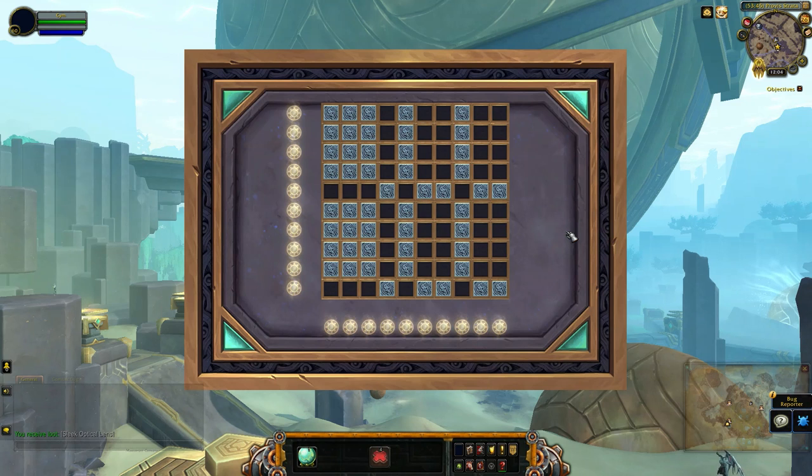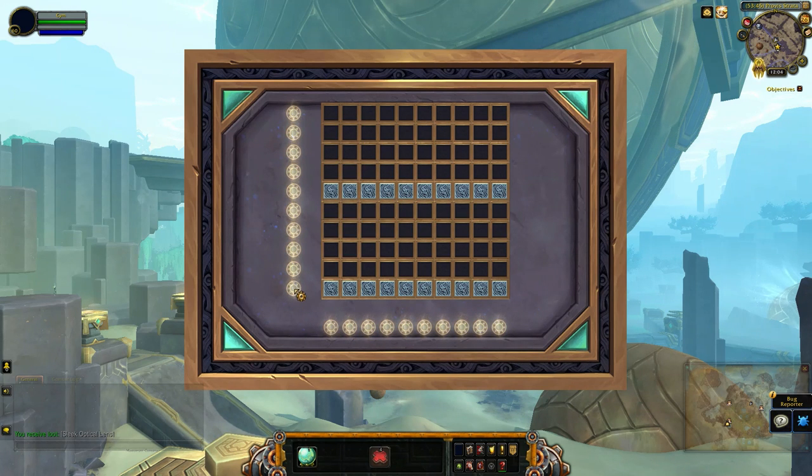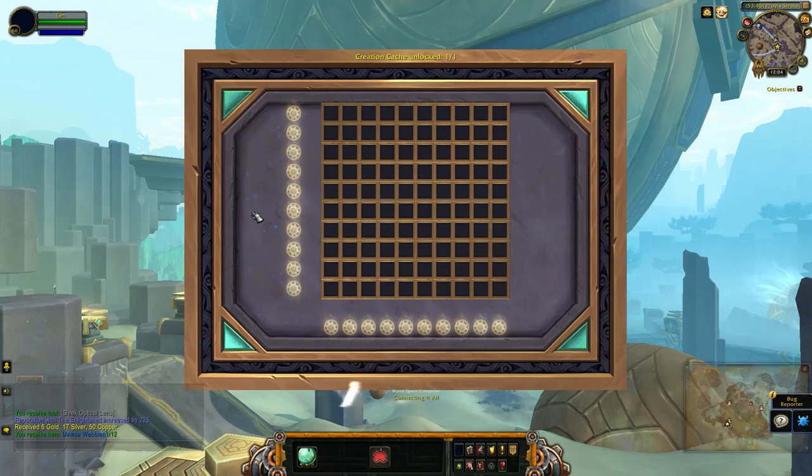For this one, what you have to do is turn over all the tiles so they're all dark. Because you only have seven moves to do this, what I'll normally do is look at the ones that have more light than dark — which is this one, this one, this one, that, and that. That's five moves, six, and seven.